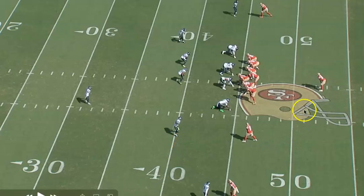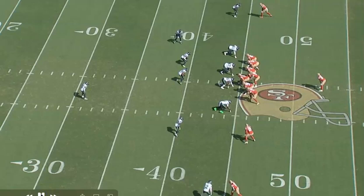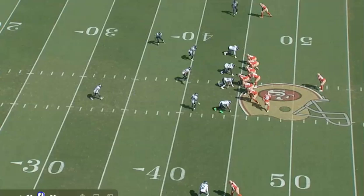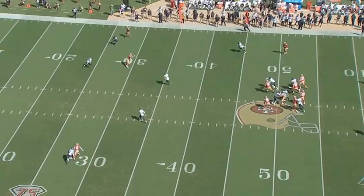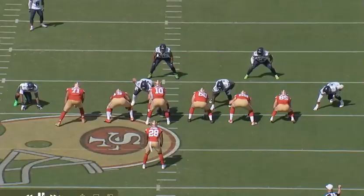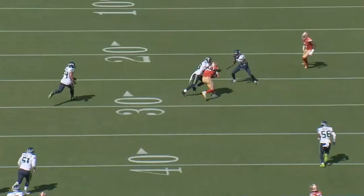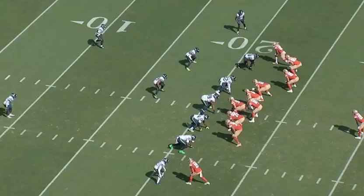Later on in the drive, another high-low concept using a motion player — this time Debo Samuel. He comes in motion to hold the underneath defenders. It's play action. This is something they can also do with Trey Lance. Watch how the linebacker holds right here. George Kittle does a really nice job of settling down, Jimmy finds him — easy pitch and catch. Trey Sermon in pass protection is a way to keep him on the field. If you can pass block, you can play. Jimmy gets it off. Easy first down.